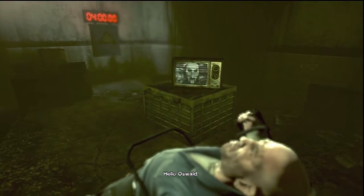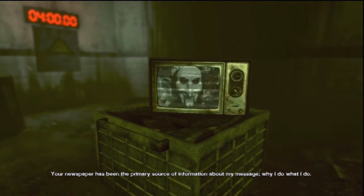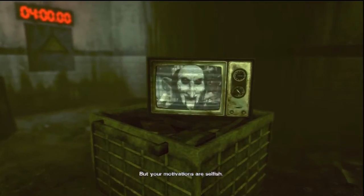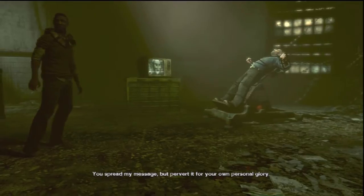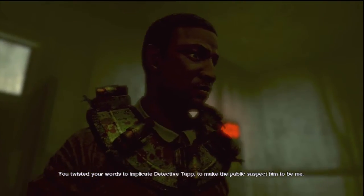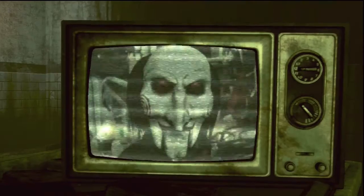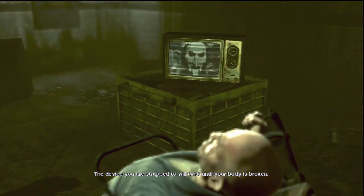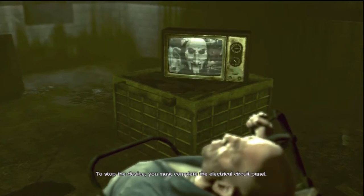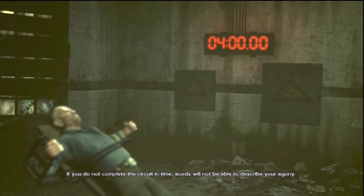Hello Oswald. Your newspaper has been the primary source of information about my message — why I do what I do. But your motivations are selfish. You spread my message but perverted it for your own personal glory. You twisted your words to implicate Detective Tab, to make the public suspect him to be me. The device you are strapped to will twist until your body is broken. To stop the device you must complete the electrical circuit panel. If you do not complete the circuit in time, words will not be able to describe your agony.